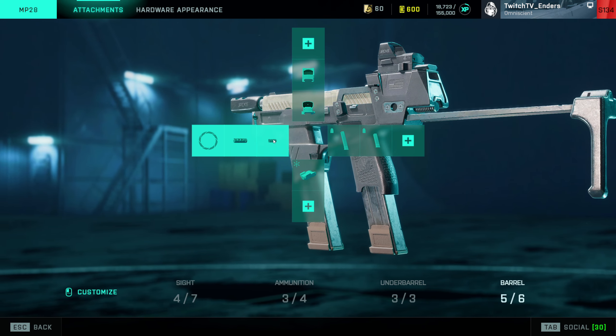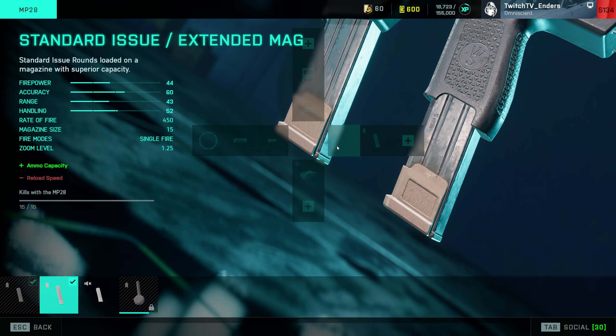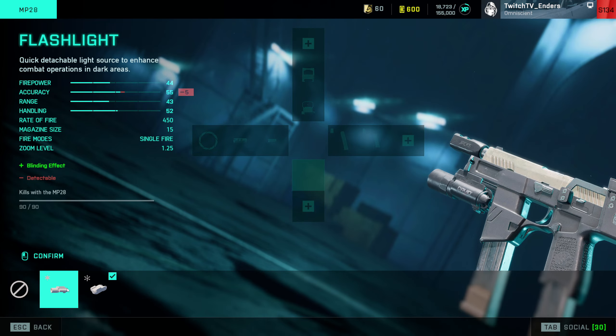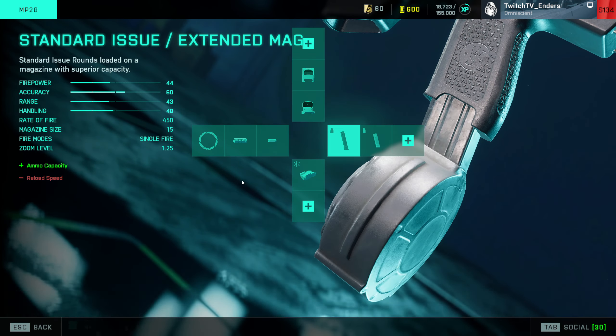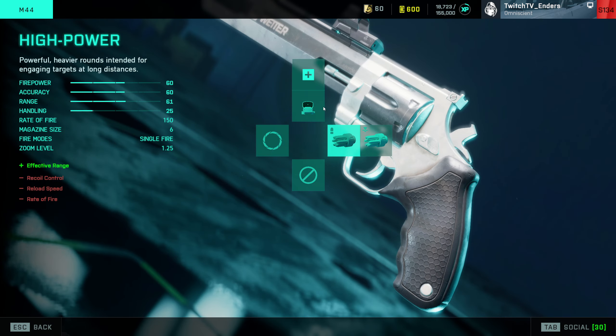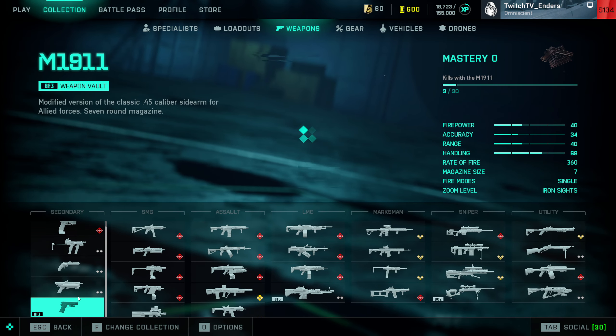Moving on to the MP28 — I don't really use this gun, but I know the best setup because I have friends that tell me it, and I can already see what it's going to be without even using it: Tactical Compensator, Laser Sight, and Drum Magazine. Sights are personal preference. For the Magnum, you don't really have much choice, so just pick the sight of your choice and make sure you unlock both ammo types and equip both of them.